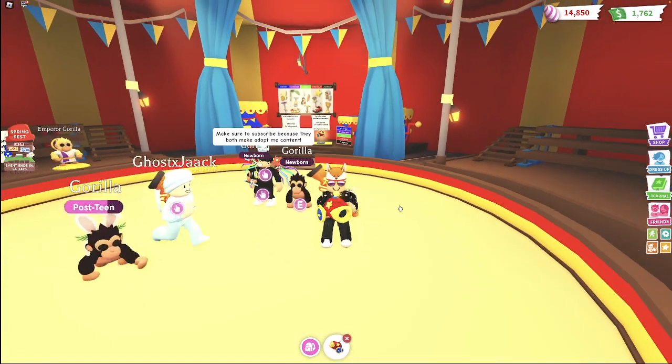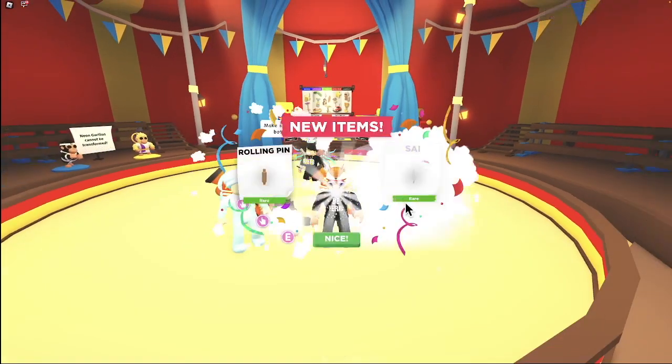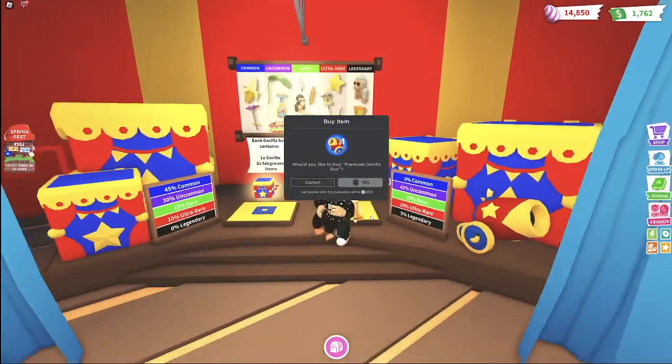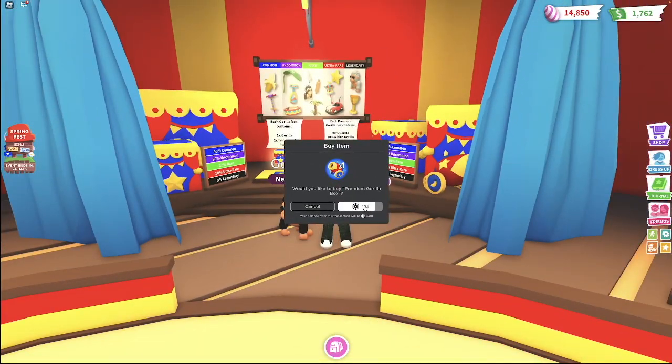The gorilla fairground is active. Let's get started with the premium gorilla box opening — this is going to take a while because we have a whole bunch. We got rolling pin, psi, and a gorilla. That's actually pretty good — two ingredients in one box.